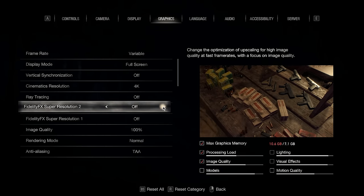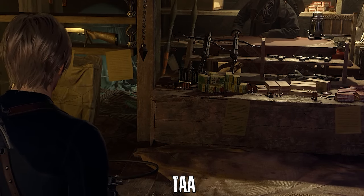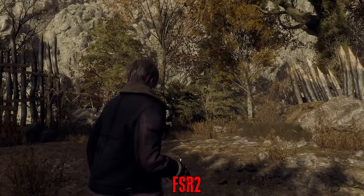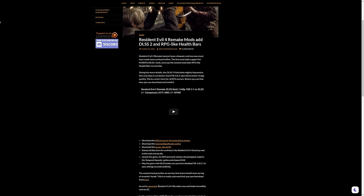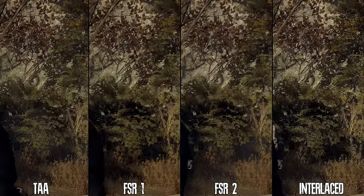Looking at the graphics menu starting with image quality: on RE engine titles, especially Resident Evil games, TAA on PC always looks oversharped, and it's the same story here in RE4 Remake. The game does not provide any tweakable sharpening slider. The FSR implementation suffers from a very blurry image that negatively impacts quality, and there is no DLSS support. However, there is a mod that adds DLSS, and many users on Steam have reported positive results compared to FSR and TAA. The mod link will be in the description.